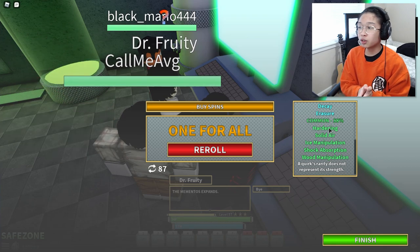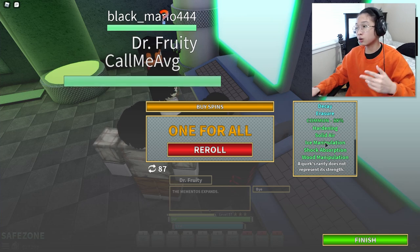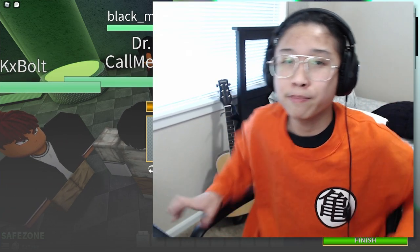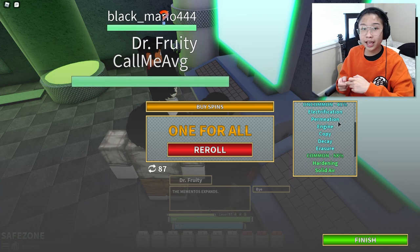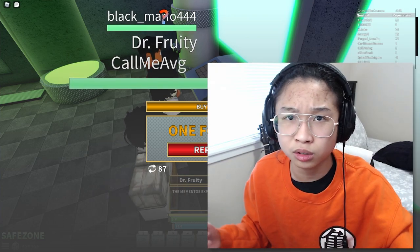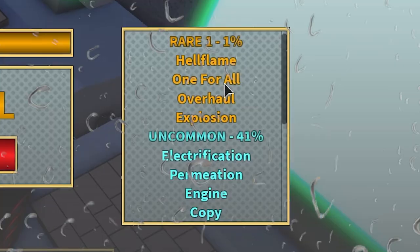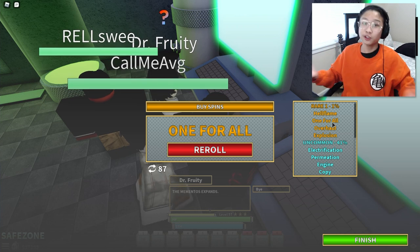For the quirks, the top three quirks for each type of category — for common, I'm gonna say ice, wood, and also kind of a tie between solid air and shock. I don't like hardening simply because of playstyle; it's very boring, but it's still alright. For uncommon, my opinion is Cremation, Decay, and also Engine. That's simply because they're very good for PvP and grinding, but also fun. For rare, if you get one, keep it — do not reroll it unless you have Robux to spend or you think you're lucky.